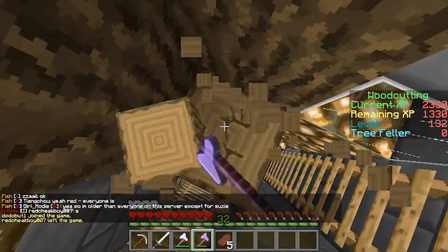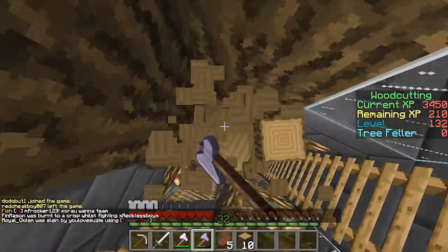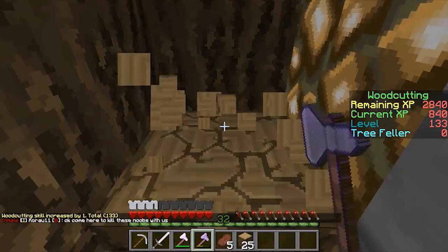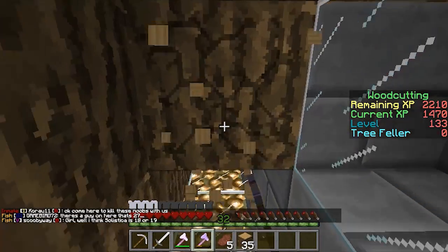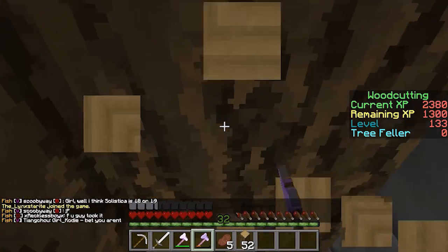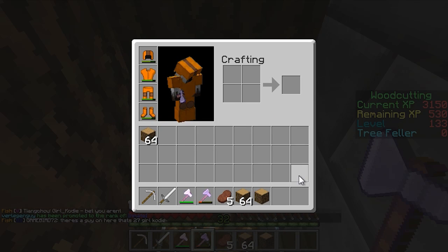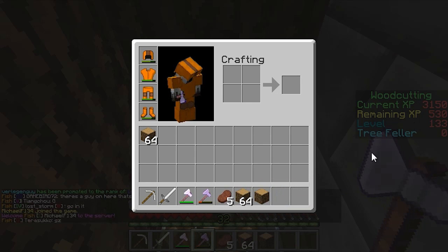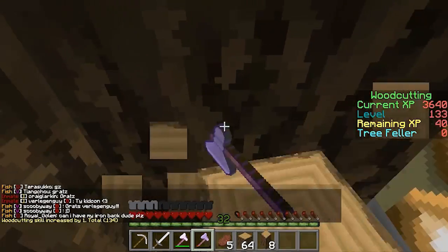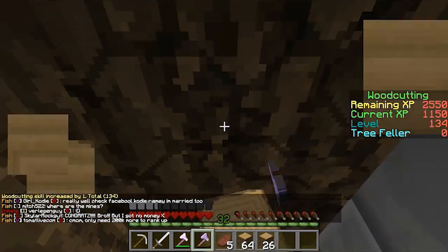I found out it was 118.35 stacks. We need 118.35 stacks of wood. There are 9 here, so that's 27. If we divide by 27 - wait, 28, 29, 30, 31 - that would be basically 3.8, about 4 entire inventory fulls of wood. For some reason I can't remember that I'm trying to mine wood. That's basically 4 entire inventories.